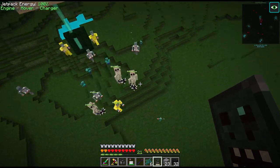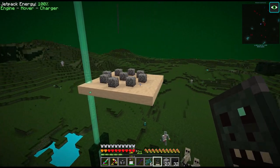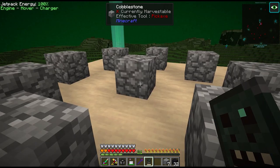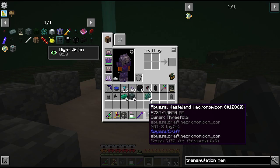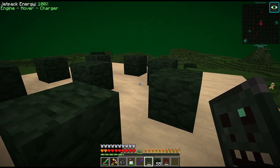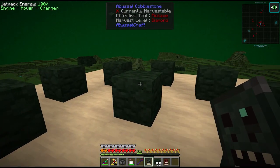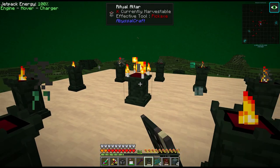Since there are so many mobs in this dimension, I put a little platform up here for us. We just have to place some cobblestone and right-click with the Necronomicon. It turns out we were trying with the wrong cobblestone - it has to be this Abyssal cobblestone while we're in the Abyssal Wastelands. And now we can do the upgrades.